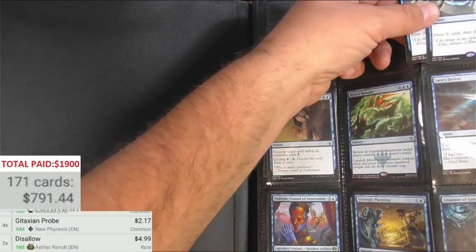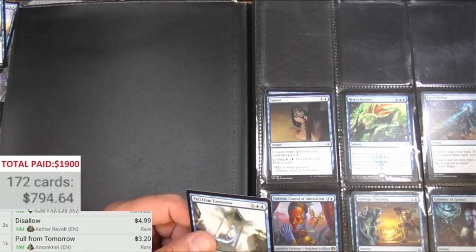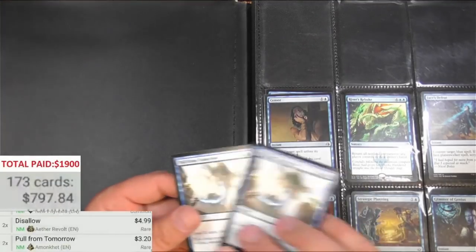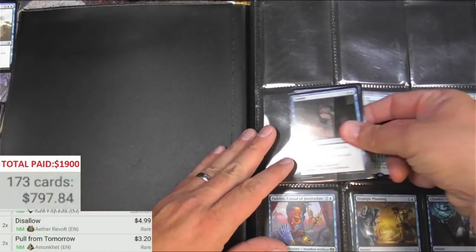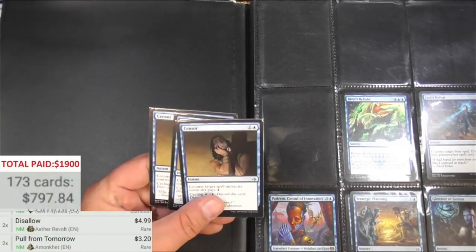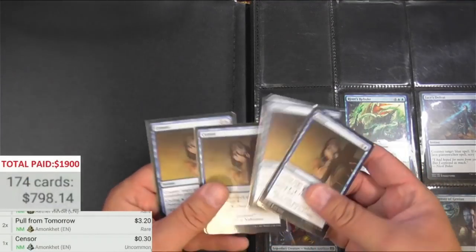Hole from Tomorrow — a couple of these at $3.20. This is all hopefully going to add up very nicely. Censor — I believe it was played during Standard, I don't know how much it gets used now. Uncommon, $0.30.